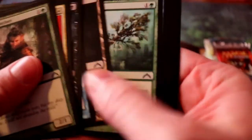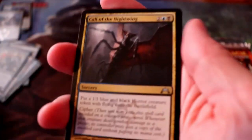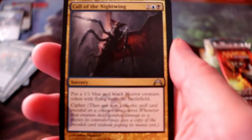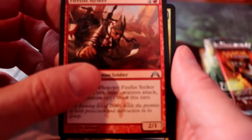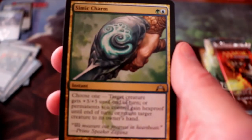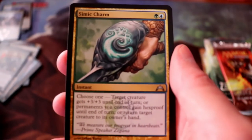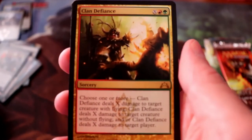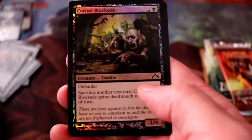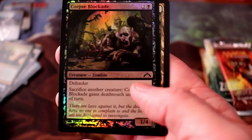Gatecrash pack number two. We have a Call of the Nightwing, Firefist Striker, Simic Charm, and Clan Defiance is our rare. And it looks like we've got a foil in here too — Corpse Blockade.